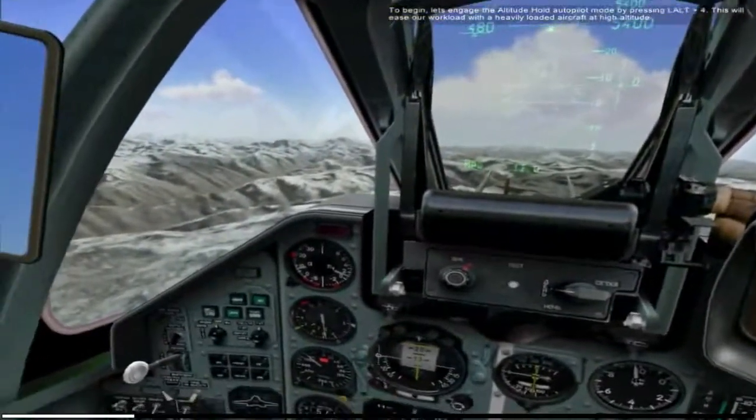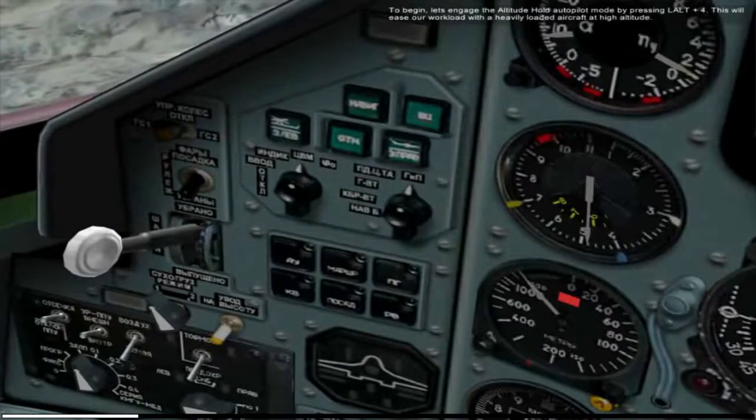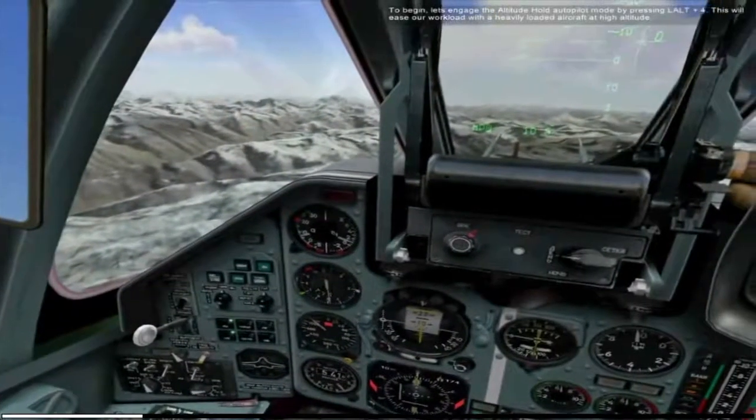To begin, let's engage the altitude hold autopilot mode by pressing Left Alt and 4. This will ease our workload with a heavily loaded aircraft at high altitude.